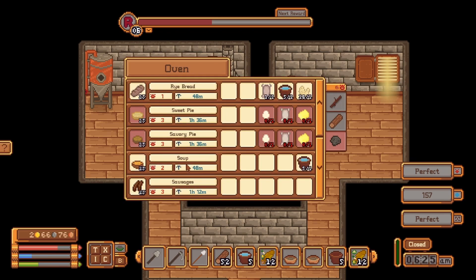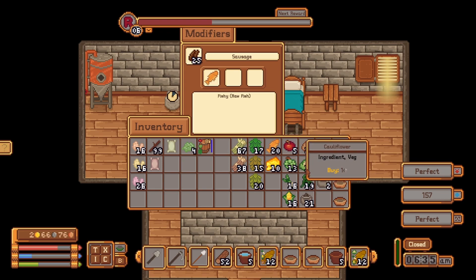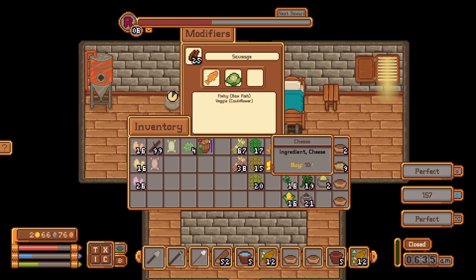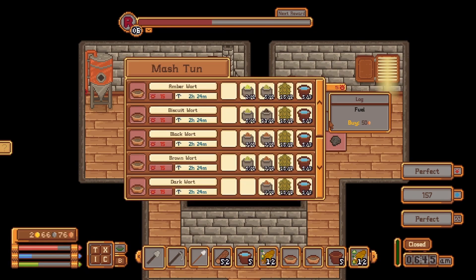Let's make — ooh, sausages. So we need a veg and a meat. Here's a meat, here is a veg. And let's have some — nope, no cheese, no cheese sausages. Leeks. Alright.